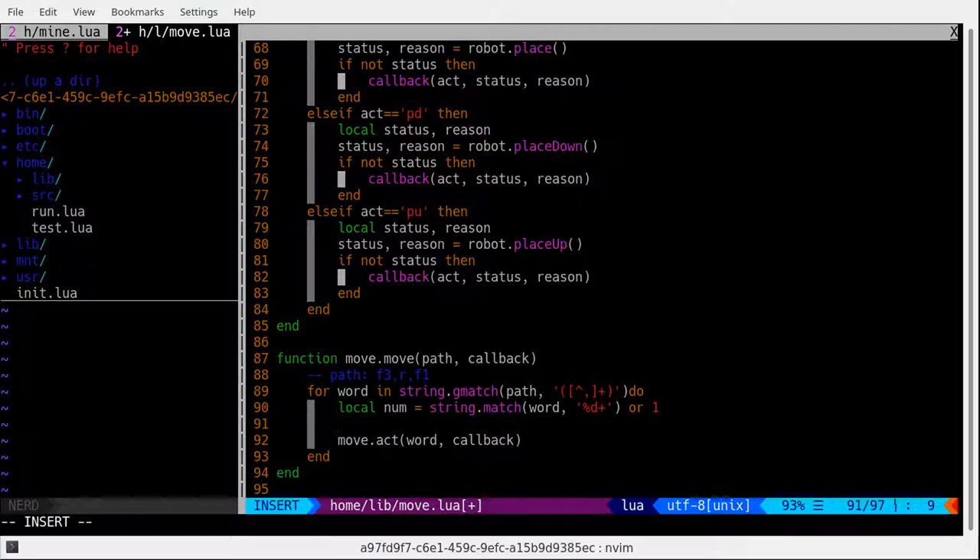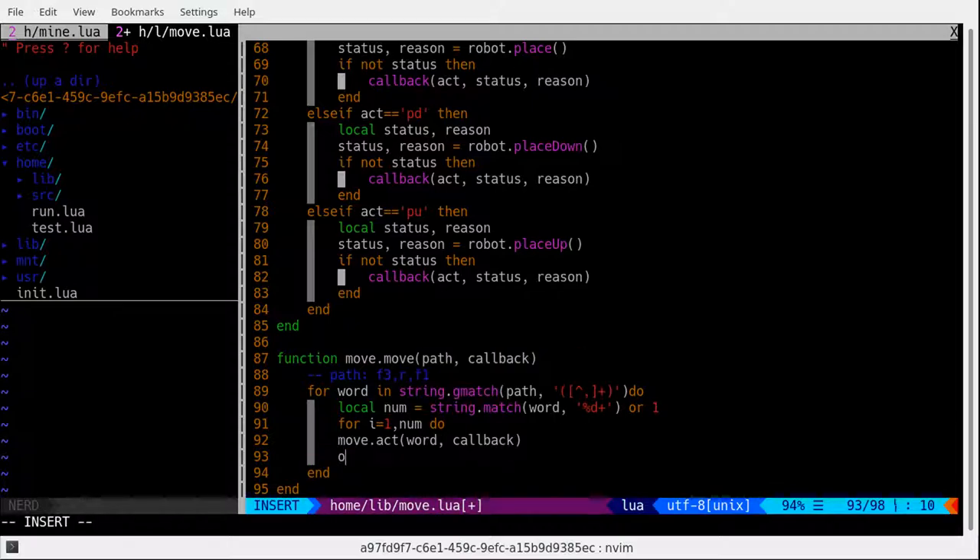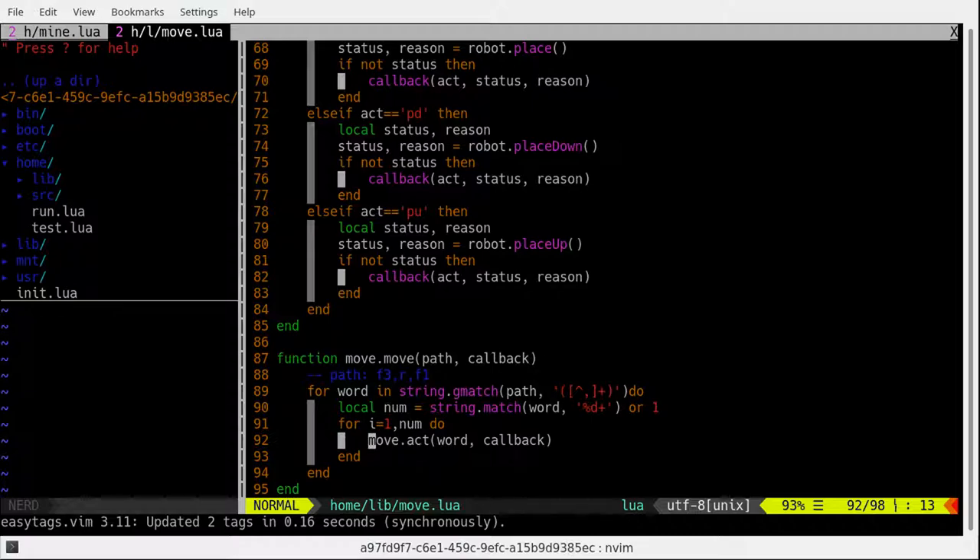So now we're just going to call a for loop from i = 1 to num do ... end. And I guess it should work now. There is only one other concern — I am actually concerned that this might not work as expected because now the word has a number in front of it. We have to do another match for our word case. So now I'm just going to redefine the word — match anything but any number, at least once.